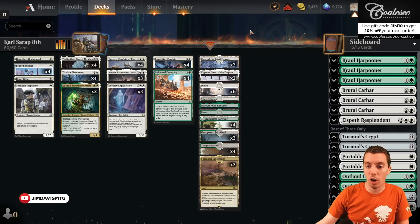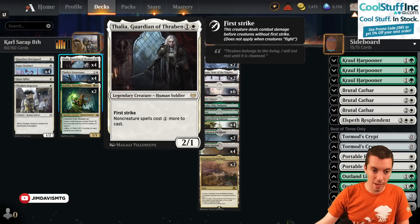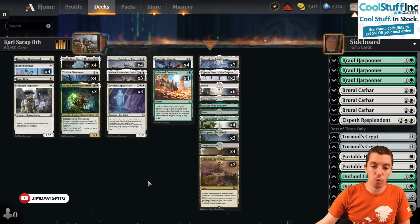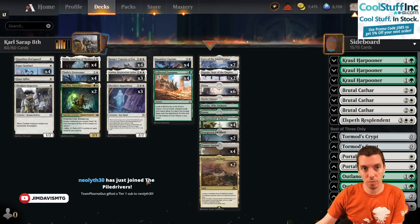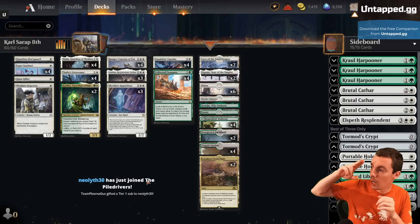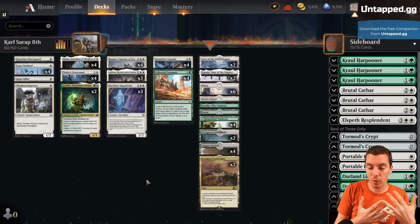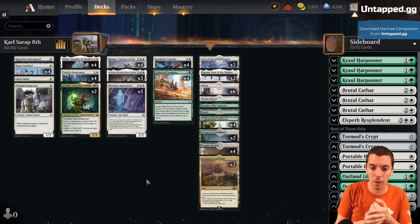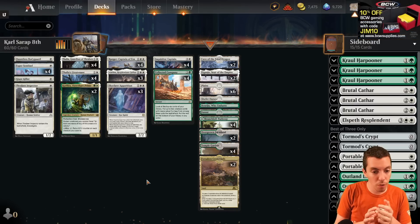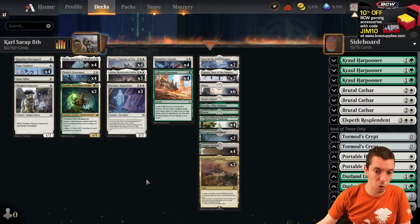Very solid against Arclight Phoenix, best deck in the format, not close, with 4 Esper Sentinel, 4 Thalia, and a pretty good curve. It's just an aggressive deck, which works. Just safe to be aggressive. And it's just pretty aggressive. The food decks weren't super popular. A lot of game against the Auras decks. Just sweet. Nothing really crazy here, honestly. It's just a super solid deck.